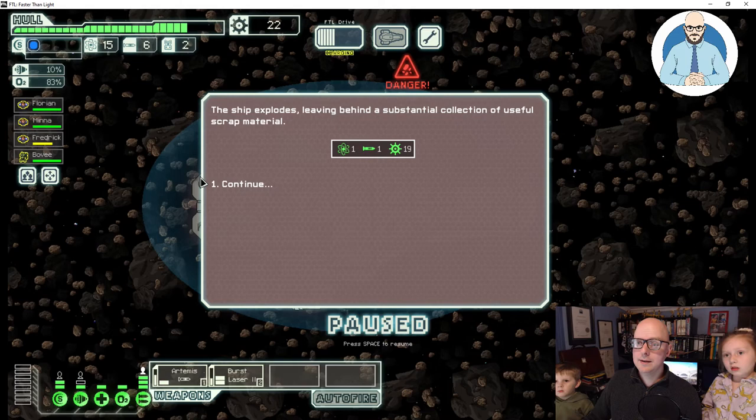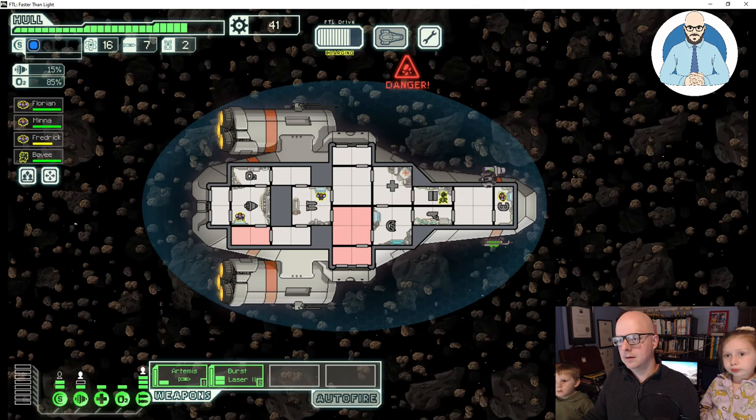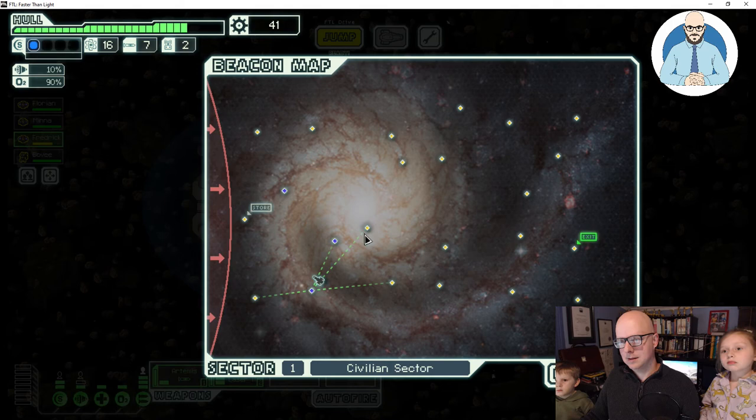Oh, is Frederick injured? Yeah he is. We'll send him to the medic and open up all the internal doors. Send Frederick to the medbay. There we go. And we'll jump. This is the fleet coming here — we can't jump there or we'll encounter them. Let's jump here so we can go to these planets. We're jumping.